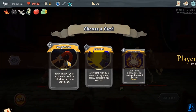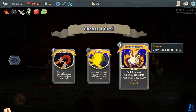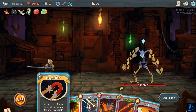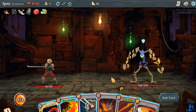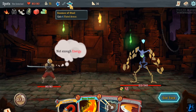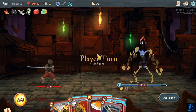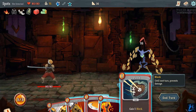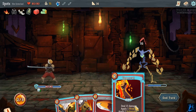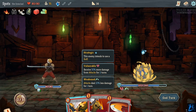At the start of your turn, add a random colorless card into your hand. Every time you play 5 cards — I'm not going to get that. He's just going to shield up. That's really good damage — oh man. That's okay, I got the weak on him though. 32 — gosh darn, that's heavy. Let's uppercut right through his shields. Alright, good — that stopped his attack. Break that shield again.